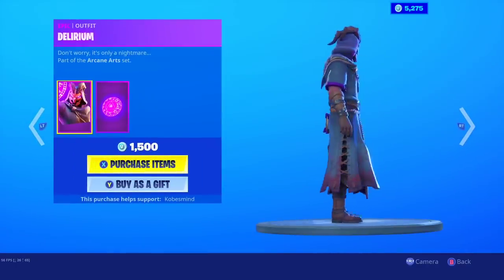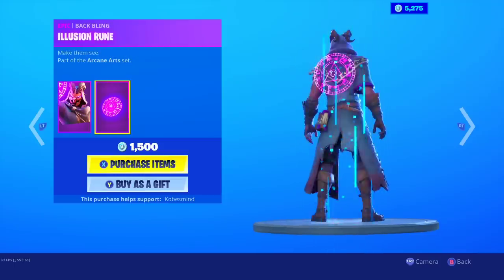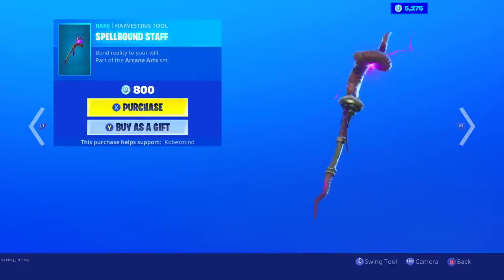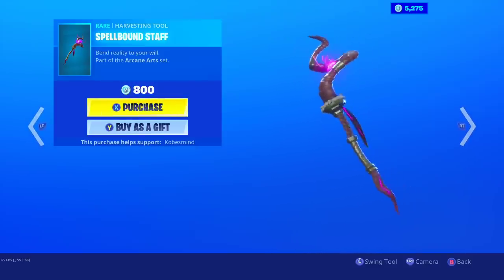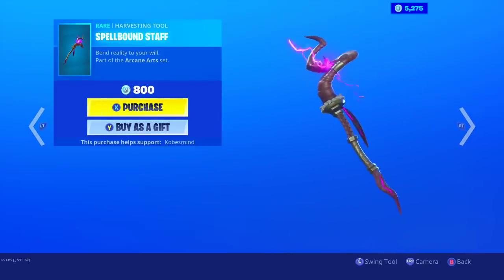This skin is dope, I really like it. I love the horns on this skin as well. This back bling is dope. Spellbound staff — sort of like the spell slinger, but almost upgraded. I like it.